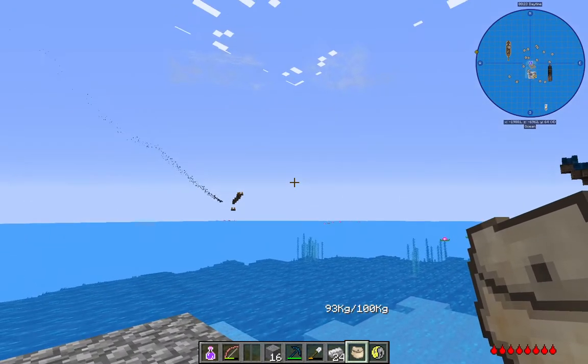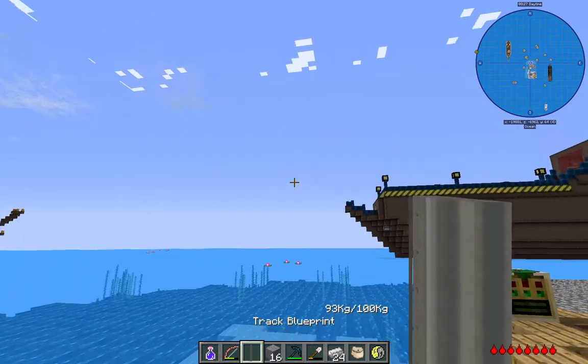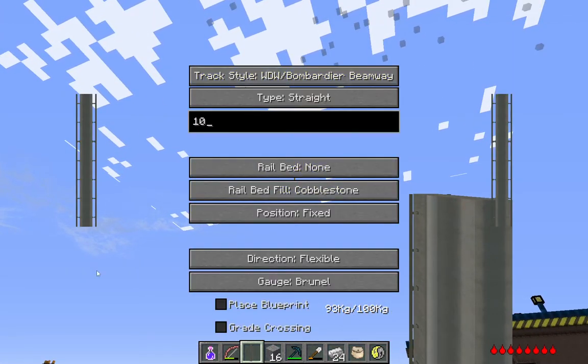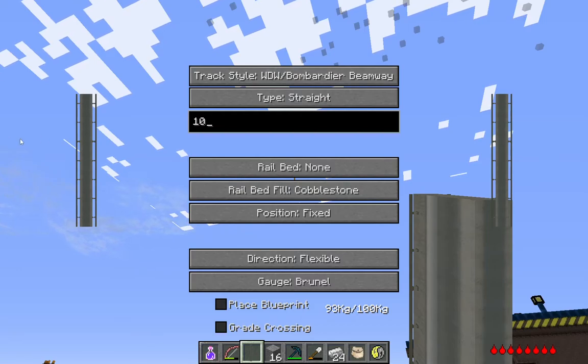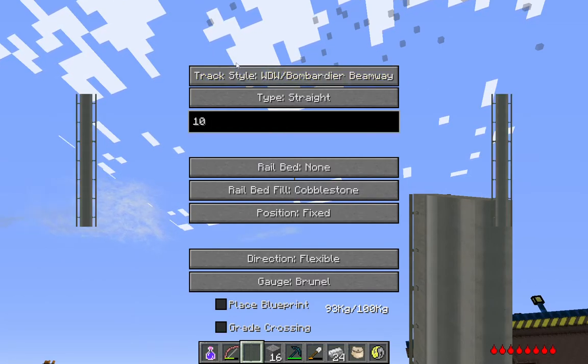So you want to build out a platform very quickly, relatively early in JBTA. There is a way to do it: you get the track blueprint, which you can buy from Austin Supercar or just find wandering around the island, and you set it to WDW style Bombardier Beamway on the style option up here.